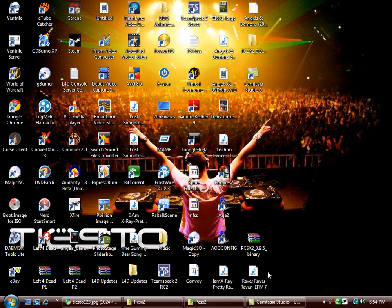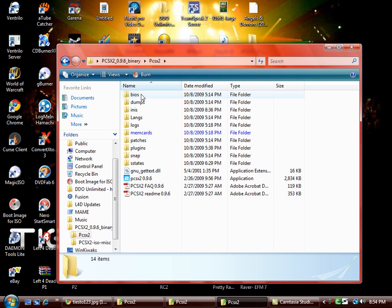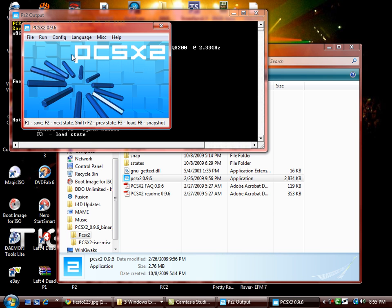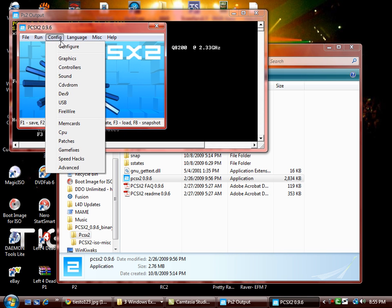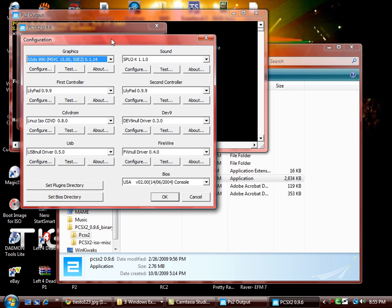Once you have those two downloaded, extract the files to your desktop. Open up PCSX2 and install it. It will show up — well, not for you exactly as it does for me because I have everything set already — but for you it should show up something like this as soon as you open it, asking you to configure. The configuration should be pretty much all set except for a few things I'll show you.